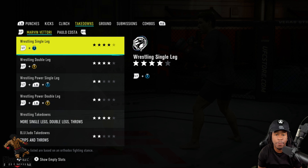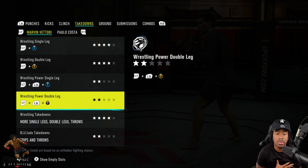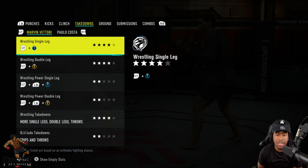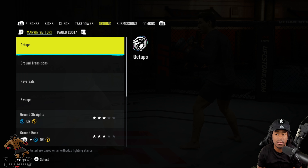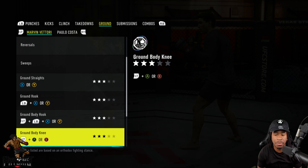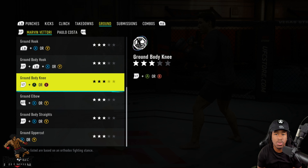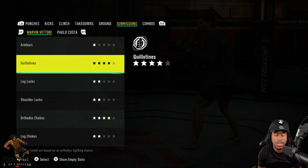Going over to takedowns — the single leg is four stars, the double leg is four stars, but the power single and power double are not great and I personally don't use them. His wrestling takedowns are level 4, BJJ/judo takedowns are only level 2, but Marvin Vettori is mainly a wrestler who likes to hold position rather than do too much damage. On the ground, the ground straights and ground hooks are both level 3 — ground and pound will be about average.